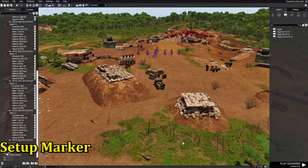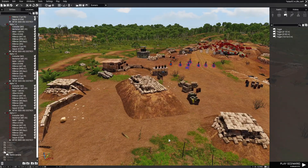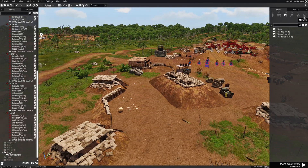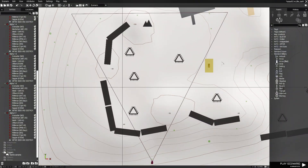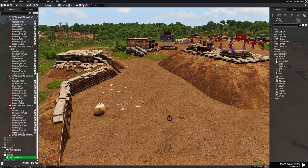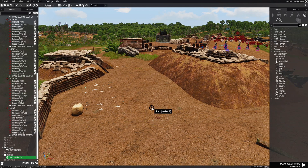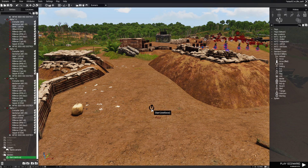Now that we have the trigger set up, let's set up a position where the AI we call for reinforcements will come. We're going to go to markers, scroll down, choose a start marker, and place it right about here. Here behind this mound is where the AI is going to spawn. We're going to edit the marker and in the variable name box we're going to put 'reinforce'. Let's save that.